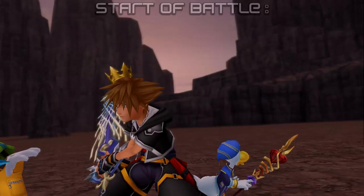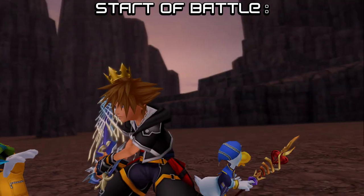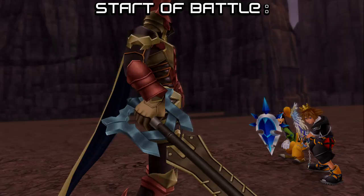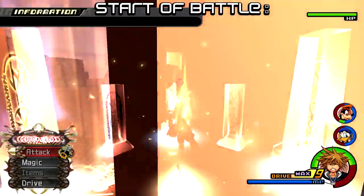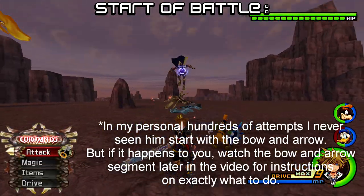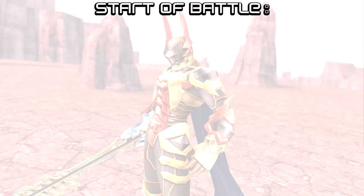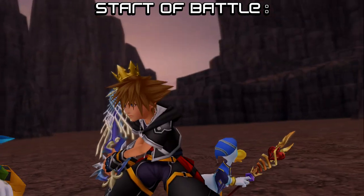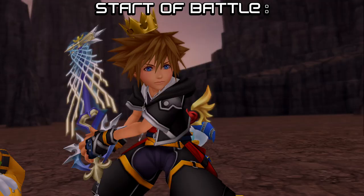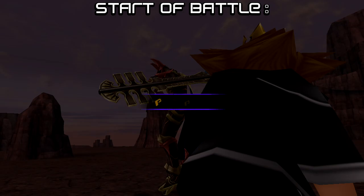Right off the bat there are some things you need to know. Lingering Will's first attack comes out very fast, but you can get around it if you're prepared. He will either start with the Cannon, Gauntlet Punch, Curse, Rising Sun, or Keyblade Glider. There is a nifty trick to tell which it's going to be. During the beginning of the fight, the camera keeps switching between the opponent and Sora. At the last little close-up of Lingering Will, you will see him activating his first move — right about here is where you should see something. Pause the game if you need to take a look.